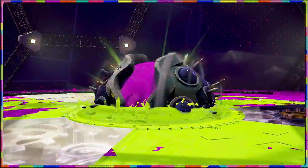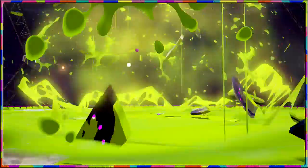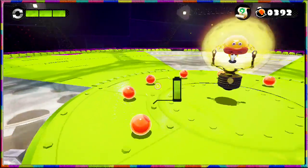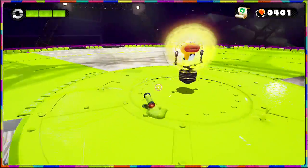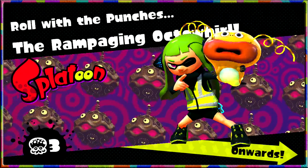Just cover as much terrain as you can — as our boss explodes in sloppy goopy fashion. We claim ourselves yet another scroll — a boss scroll, which means a weapon in multiplayer mode, of course. Most importantly though, another Zapfish is saved.